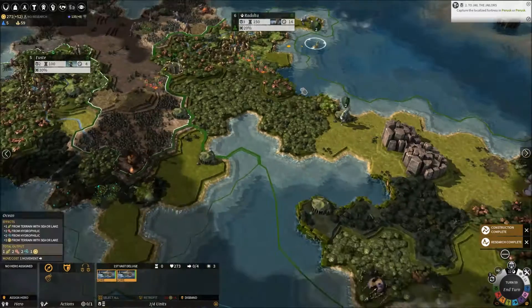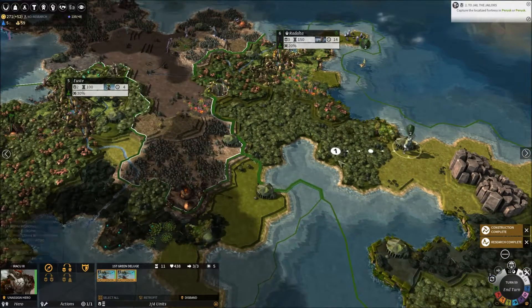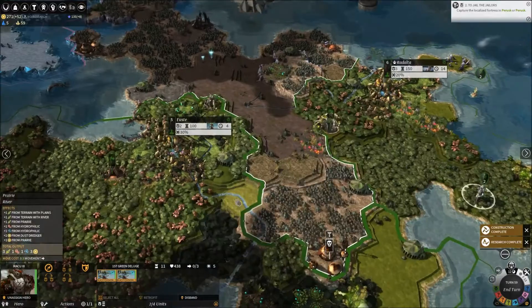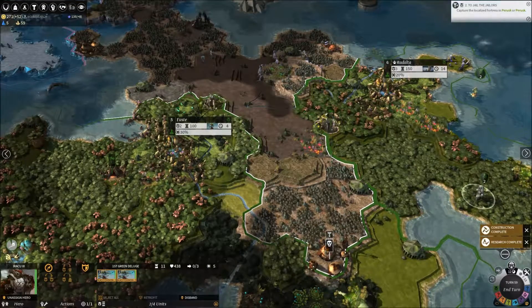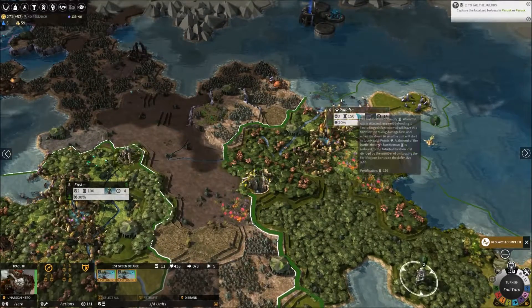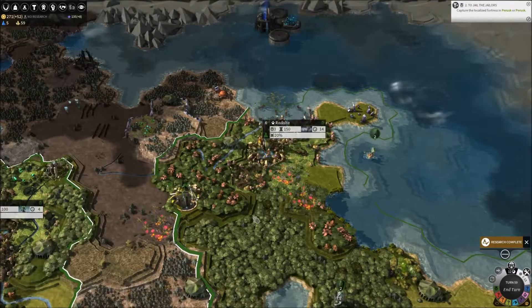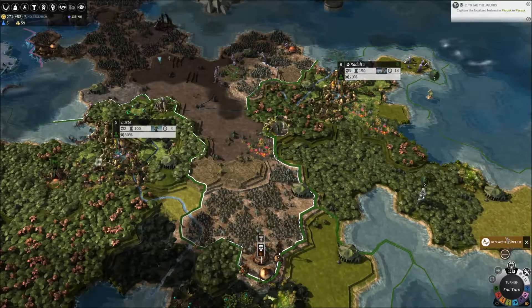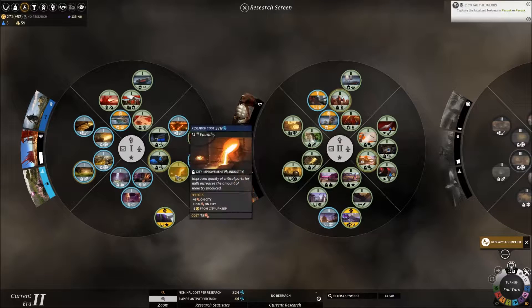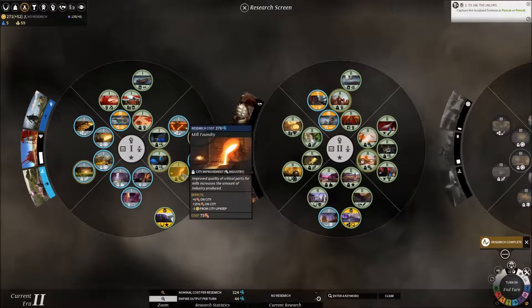Now we can go further inland. One unit heads over to deal with the silicates, or the roaming Goran as well. We've built our Maritime Academy, which is great. Starting build on the Leviathan, which will take quite a while. Search is complete — I'll put in a pit mine. We need something to boost production, so I'm going to try and develop a mill foundry. Oh, my science is dirt as well — maybe I should go for science first.